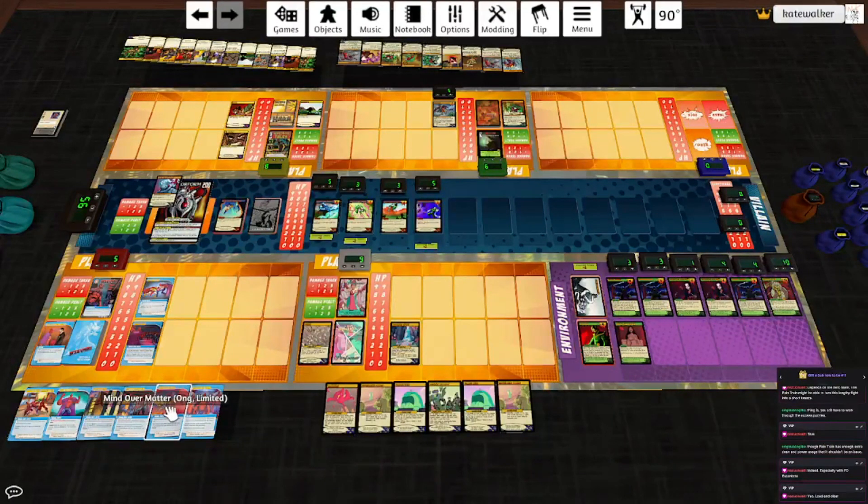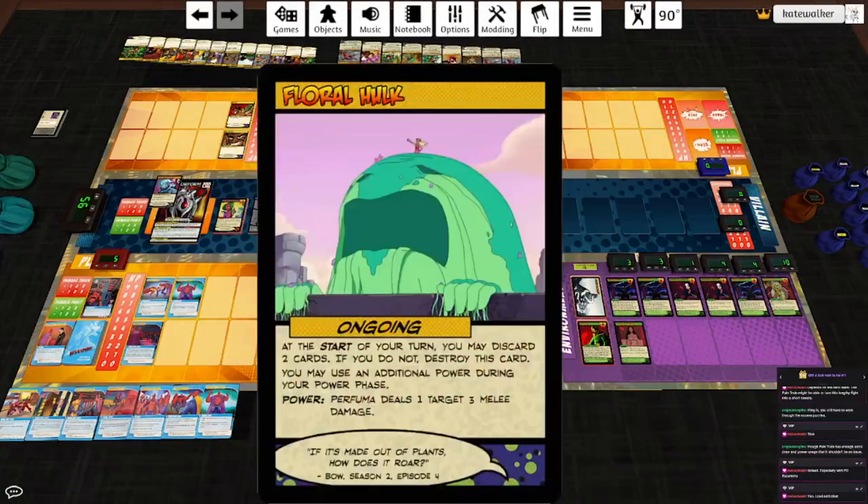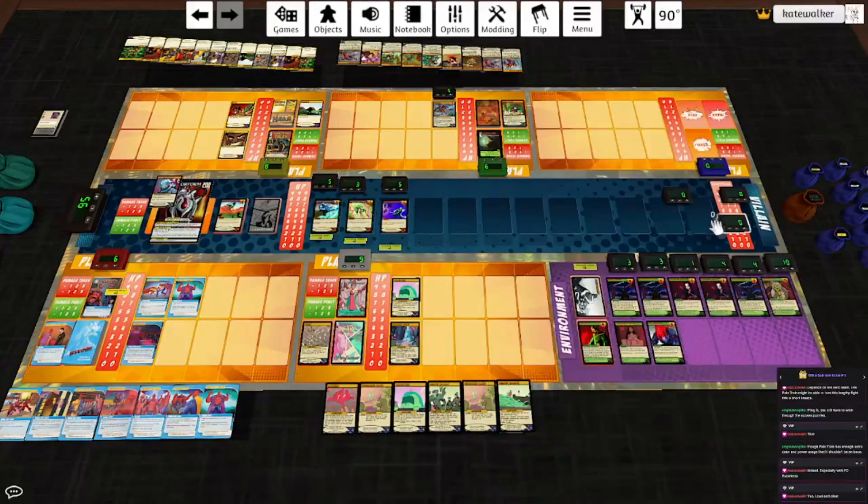Things are about to get worse. Its current HP is essentially 190, so that puts it at 95. When an access card would enter play, discard it — instead the Terraform deals the three hero targets with the highest HP two energy damage each. In the villain turn, it deals the hero target with the highest HP three lightning damage, then plays the top card of the villain deck. This is a gross fight, but it also no longer has damage reduction. Hakka draws a card. Play Groove Battle Shifter — reveal the top card of the villain deck. We'll discard that because it's the Egress Hatches. Draw two cards. It's time for Floral Hulk.